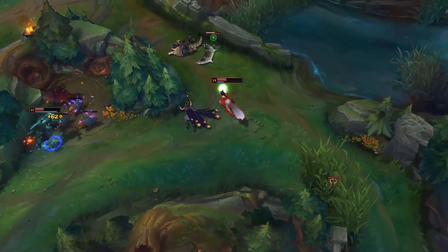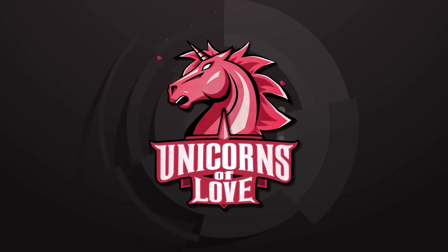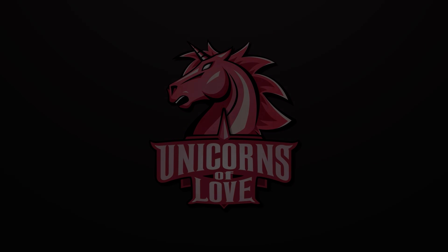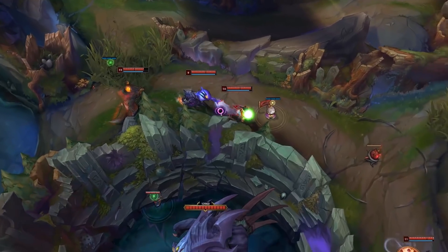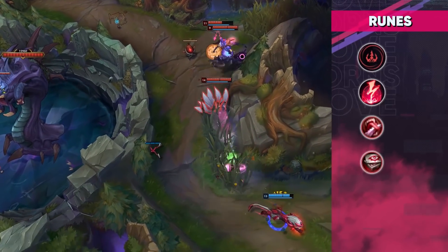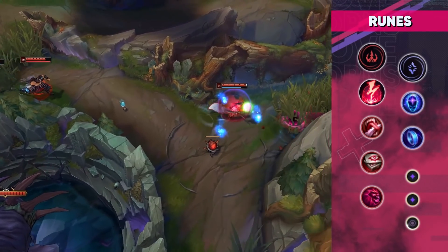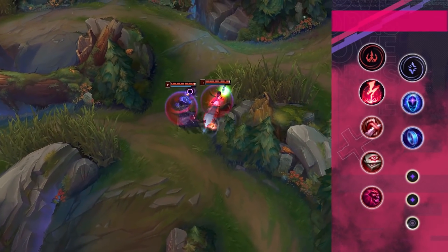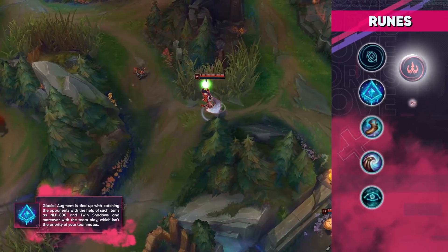So let's get started! Ahri has two versions of the runes, but Noemans prefers Electrocute, as Glacial Augment is tied up on catching opponents with items such as GLP-800 and Twin Shadows, and moreover requires team play, which usually is not the priority of your teammates.